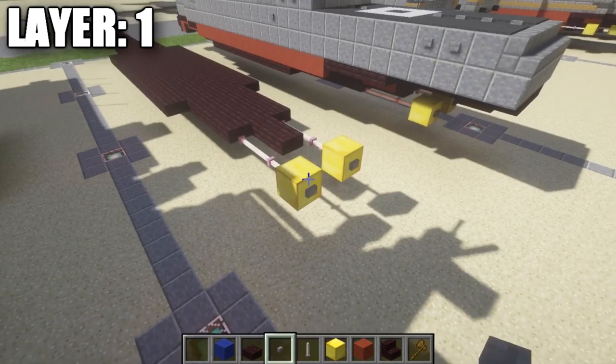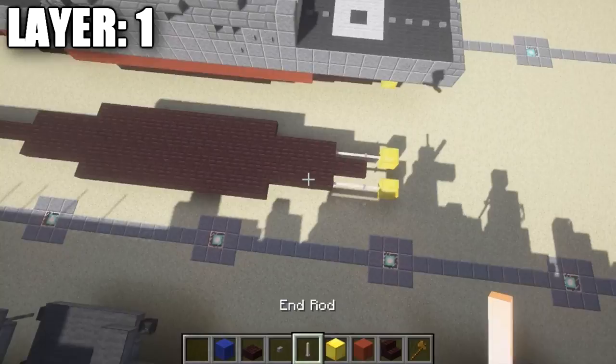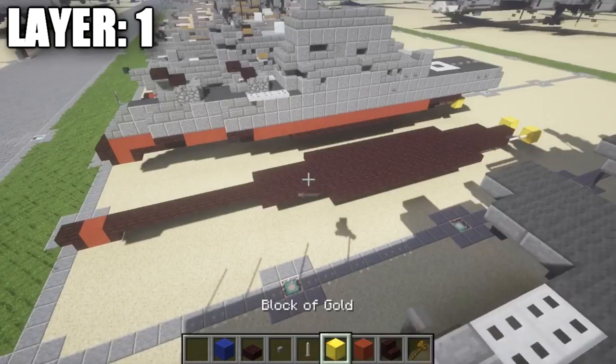Overall you should have something that looks pretty much like this for the beginning layer — very simple stuff. With that we can go ahead and move on to layer 2.